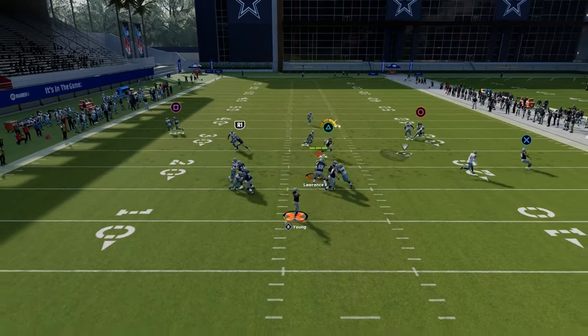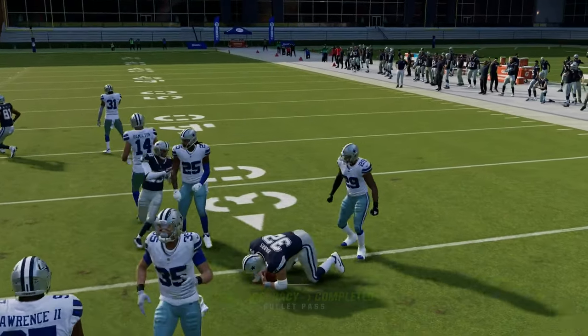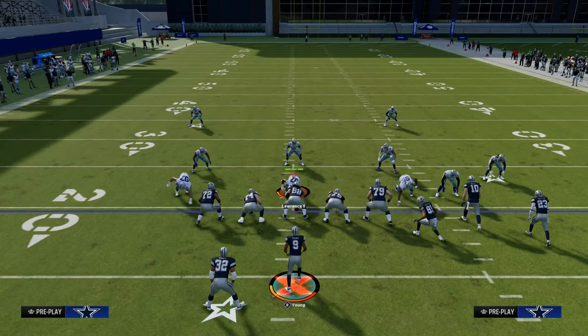Again, these drags and this running back route are really, really good against man. Now I want to go to zone and talk about what we can do against different types of zone coverages.